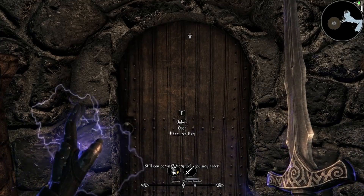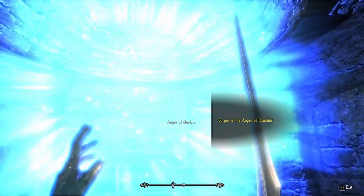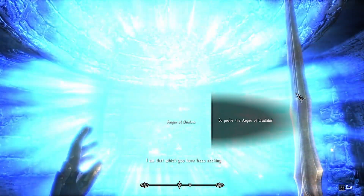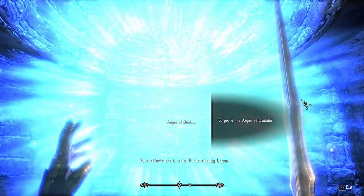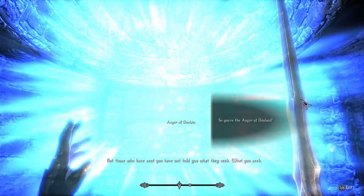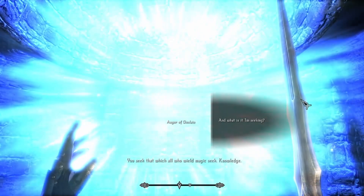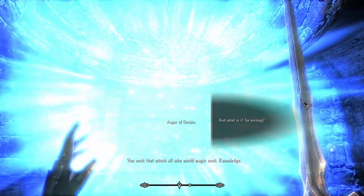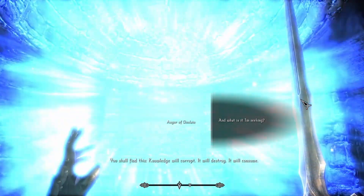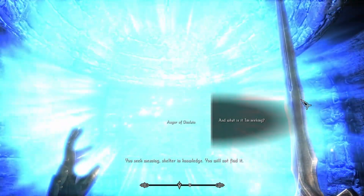You persist — very well, you may enter. I am that which you have been seeking. Your efforts are in vain; it is already begun. But those who have sent you have not told you what they seek — what you seek. You seek that which all who wield magic seek: knowledge. You shall find this. Knowledge will corrupt. It will destroy. It will consume. You seek meaning, shelter in knowledge. You will not find it.